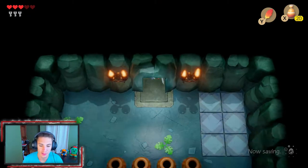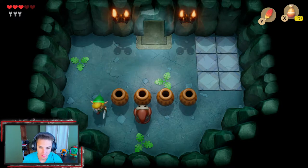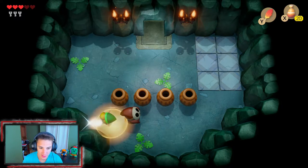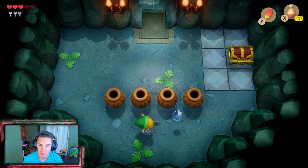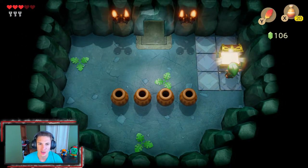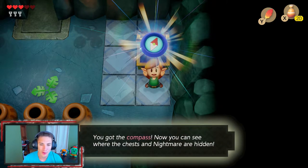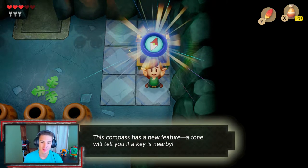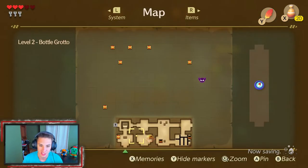We still need the dungeon map, which will be huge for us. We got this enemy here - we turn our backs, move closer, give him a little spin attack, and bang, take out the enemy for this room and grab ourselves another chest. Most rooms have chests, you just gotta destroy all the enemies first. And we got ourselves a compass! That shows us all the chests in this dungeon. Look at how big this dungeon is - it's a decent size.